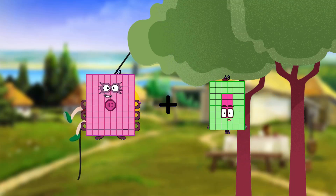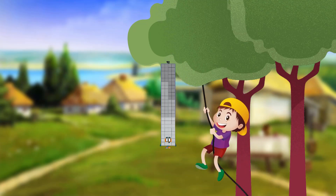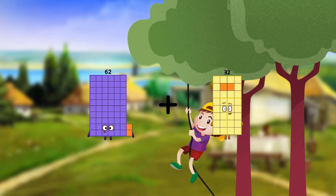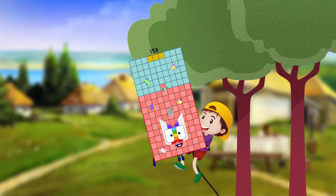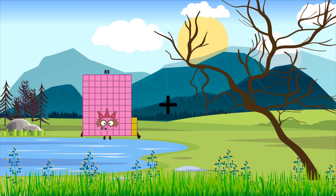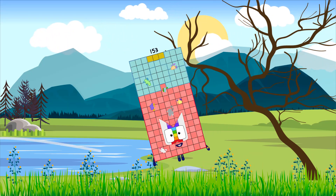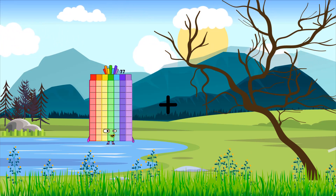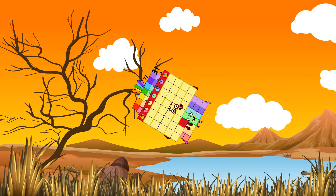80 plus 12 equals 92. 62 plus 91 equals 153. 83 plus 70 equals 153. 77 plus 31 equals 108.